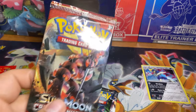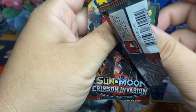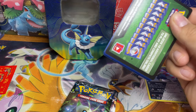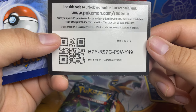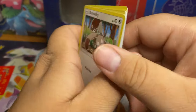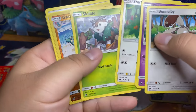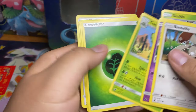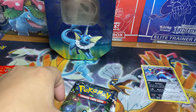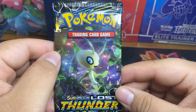Let's get into this Crimson Invasion. Okay, we'll fly right on through this one since we know it's gonna be nothing crazy — it's a green code card, so we'll just fly right on through this pack. There goes the reverse and then the rare.